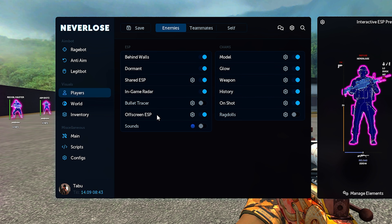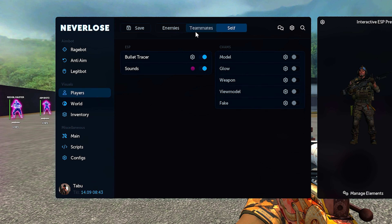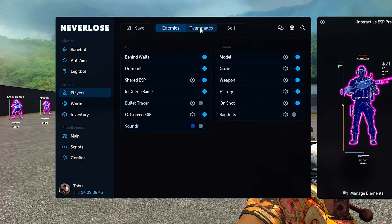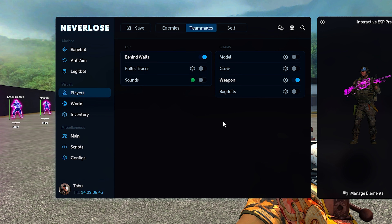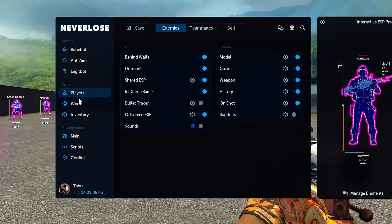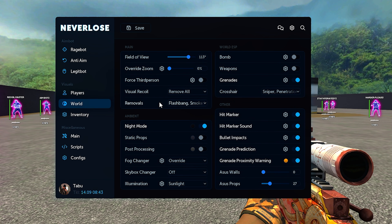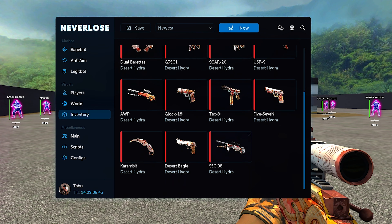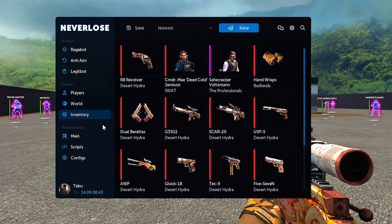Moving on to visuals, we have players which includes behind walls, dormant, shared ESP, in-game radar, bullet tracer, off-screen ESP, sounds, and in chams we have model glow, weapon, history on shot, and ragdoll. That's under enemies — you can go to teammates and self for mostly the same options. Moving to world we have FOV override, zoom, third person with a keybind, visual recoil removal, ambient night mode, static props, post-processing, fog changer, skybox changer, and illumination. For world ESP we have bomb, weapons, grenades, crosshairs, hit marker, hit marker sound, bullet impacts, grenade prediction, grenade proximity warning, and X-ray walls and props. Finally there's a basic inventory changer in the inventory section.